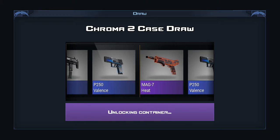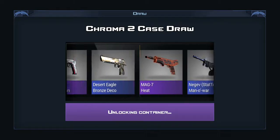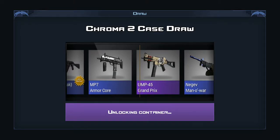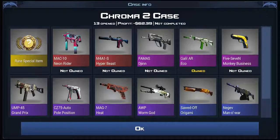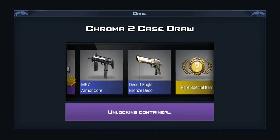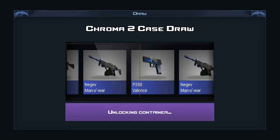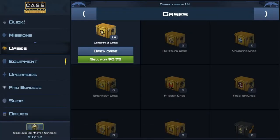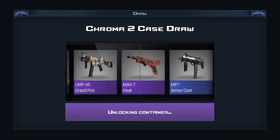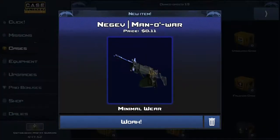Mag-7 Heat. That's not good. We really, really need a knife — or like a Hyper Beast. What's the other pink in this box? It's the M4A4 Hyper Beast and the Neon Rider. We don't really want that, do we? Oh my god, two knives went past again. We're really triggered when that happens. Let's land on a knife... Nope, Negev Manowar.